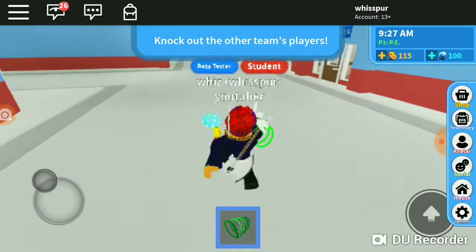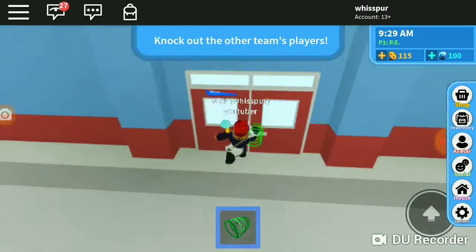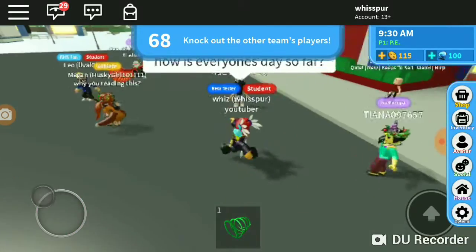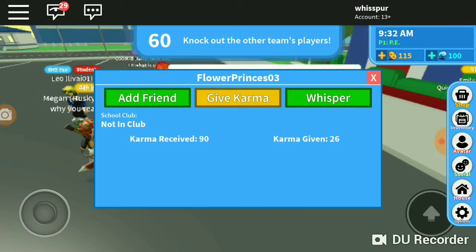They also have classes that you can actually attend and that actually work. You can also give karma to other players — just click on a random person and you can add them as a friend, whisper to them, or simply give them karma.